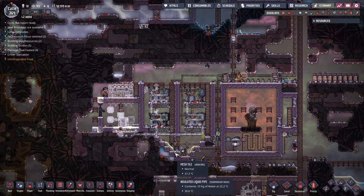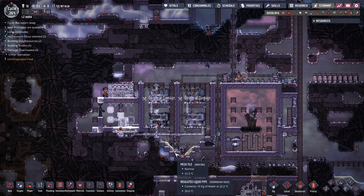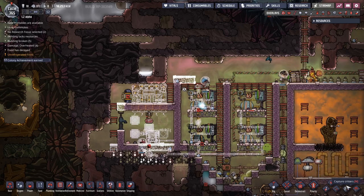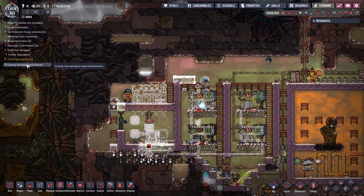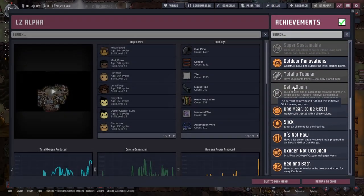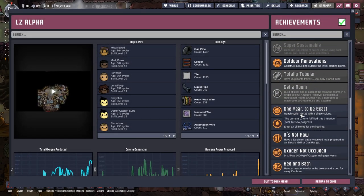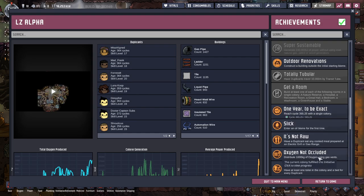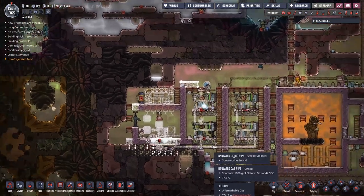One year to be exact — there's a Steam achievement. Reach exactly 365.25 cycles of a colony — though as we all know it's actually 0.2400839, so it's not exactly exact, but it's close enough for our purposes.